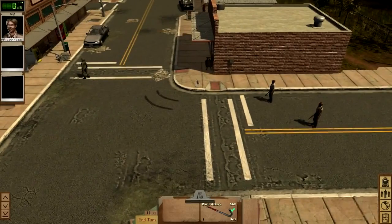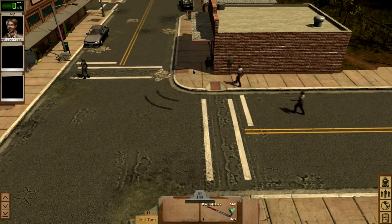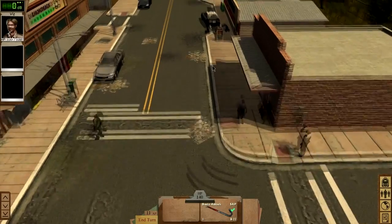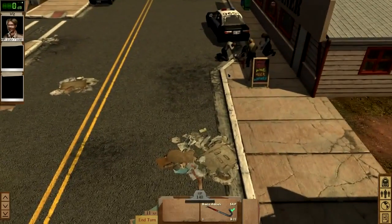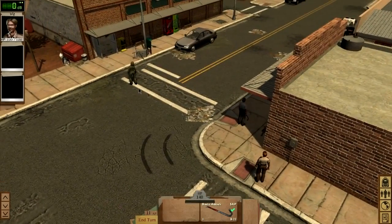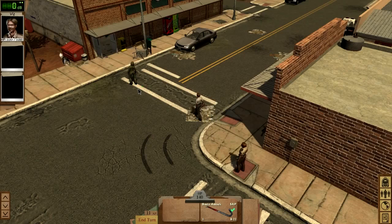The zombie hasn't noticed me yet — it's got its back to me. I could just try to run in and get into the store that way, but you never know if there's going to be looters or zombies in there. Let's try taking out that zombie that's in front of the store without making too much noise. I'll ready my crowbar and slide behind the store zombie.